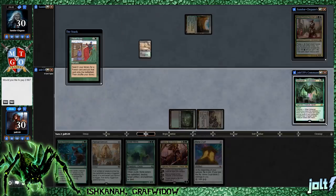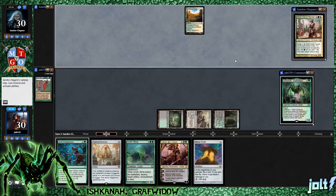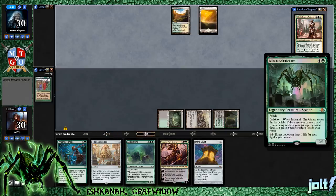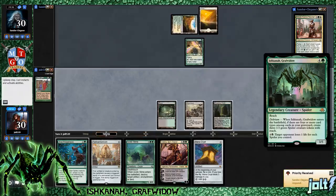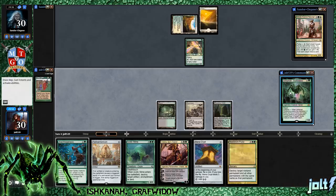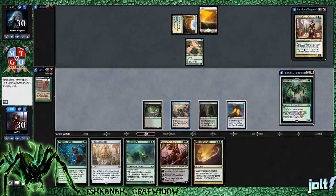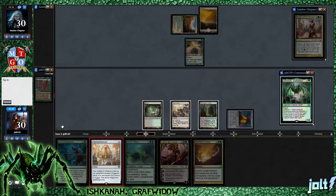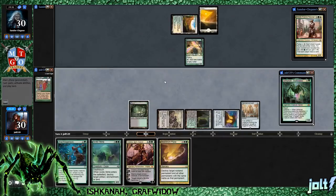Let's go ahead and grab Overgrown Tomb, have that come into play. Not going to pay two life, and then we're going to pass the turn to our opponent. We're playing Ishkana, Graf Widow. She has Reach, also Delirium. Whenever she enters the battlefield, if Delirium is active, we're going to be able to put three 1/2 green spider creature tokens with Reach onto the battlefield. Then for a seven-mana activation, target opponent loses one life for each spider that you control. Let's get down Panharmonicon, tap down on Mana Crypt. We need to get our Delirium going to get those spiders going.